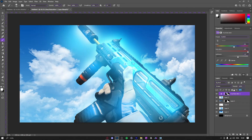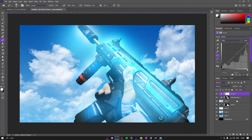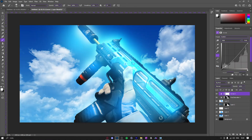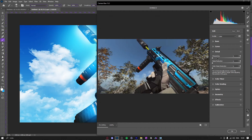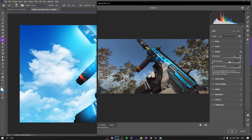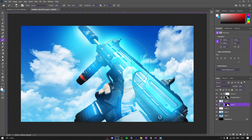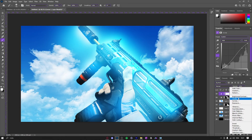Just like that, bring the fill down a little bit, then bring it back up. Next I'm going to get the Curves and bring this down, then bring it up. Actually, before going further, I'm going to go Ctrl+Shift+A to bring up Camera Raw Filter and bring up the sharpness — just like that.